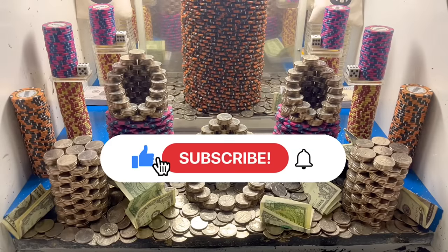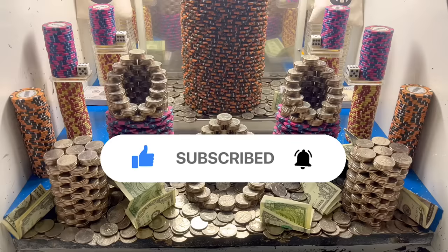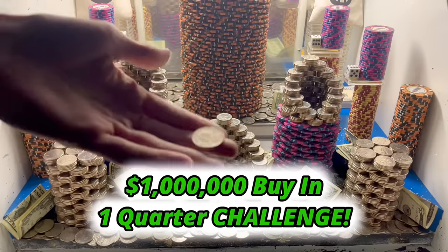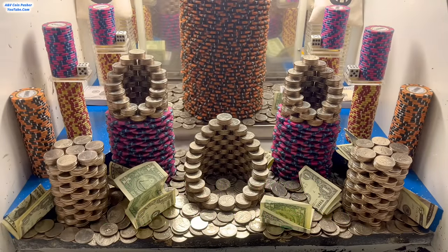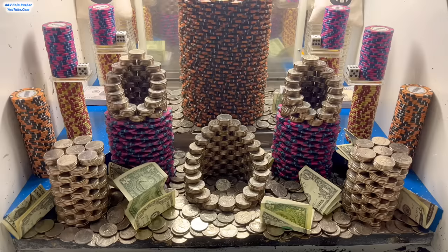What's going on everybody? I'm back with another high-risk CoinBrusher video. In today's video we're going to be doing a $1 million buy-in. They only gave us one quarter for $1 million dollars. So let's put that quarter over there on the left hand side. Hopefully we can get a super nice push.